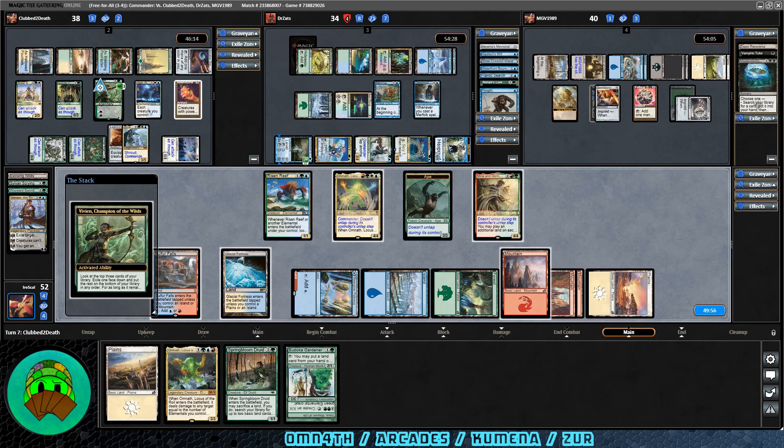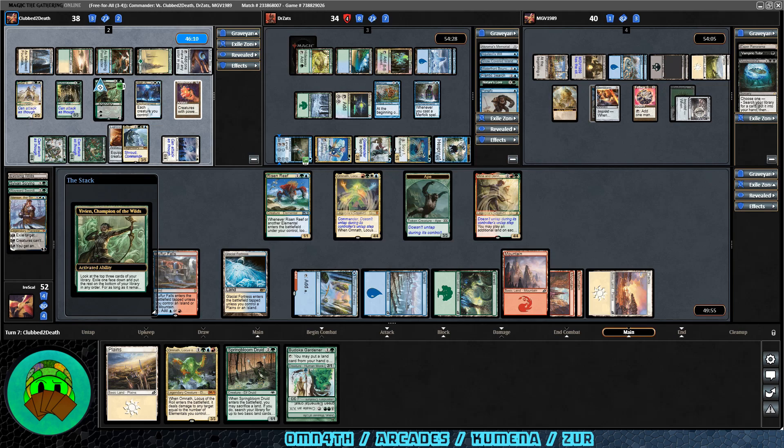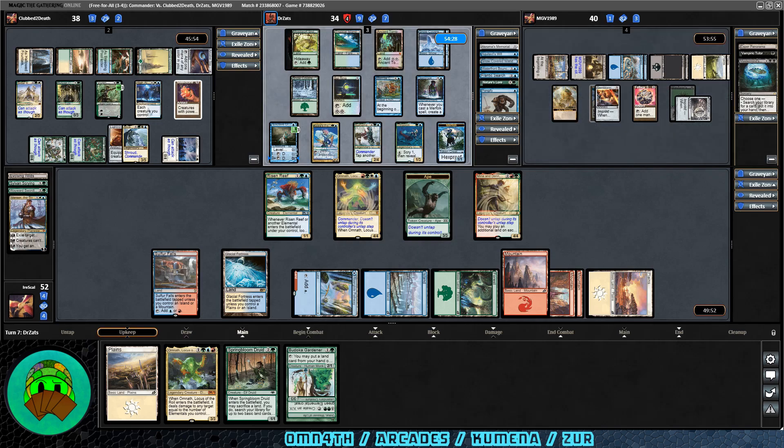Vivian, Champion of the Wilds activates her minus two — look at the top three cards, exile one face down, put the rest on the bottom; if it's a creature you can cast it later. That's it for Arcades. Over to Kumena — eight cards in hand. They're drawing between three and five cards every lap around the table. It's going to get out of hand real quick. I'm really hoping we draw into some mass removal. In testing I didn't have enough, so I did add Winds of Abandon, Psychic Reaver, and Blasphemous Act.